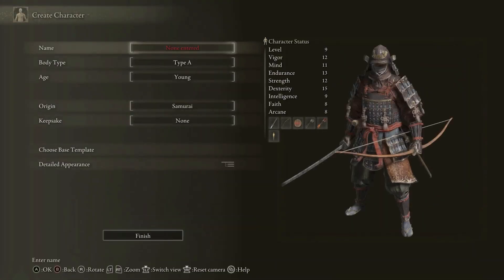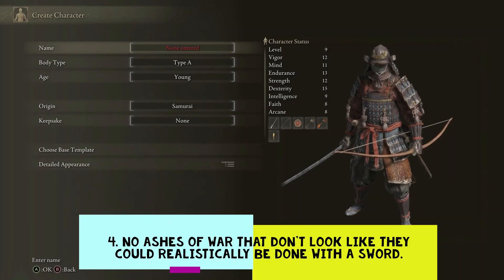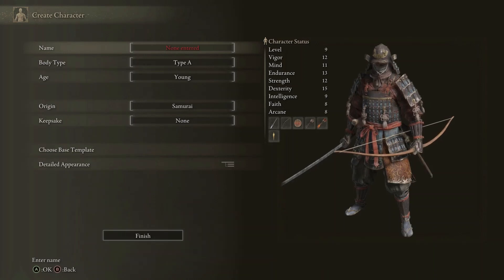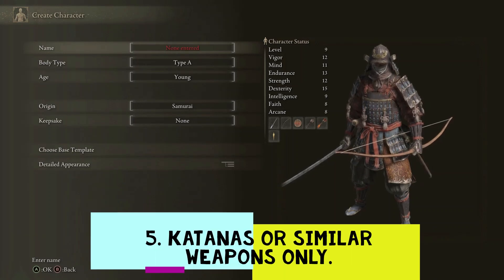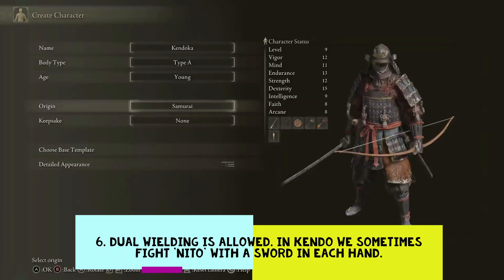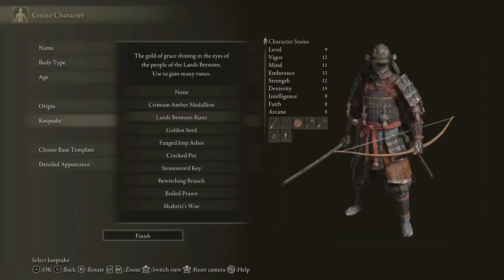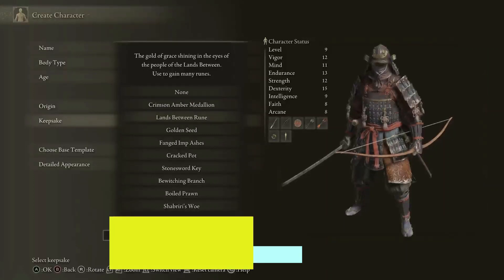There's going to be no Ashes of War that fire projectiles or do anything that looks magical. If it's going to be an Ashes of War skill, it's going to look realistic. We're only going to use katanas or similar weapons to stick with the theme. Dual wielding is going to be allowed, because in Kendo we do have a style of fighting called Nito, where we fight with a weapon in each hand.